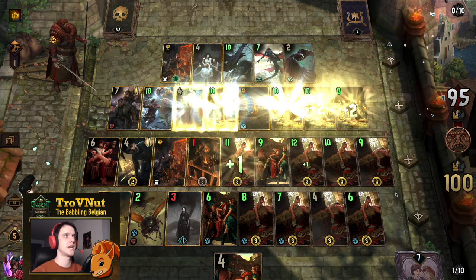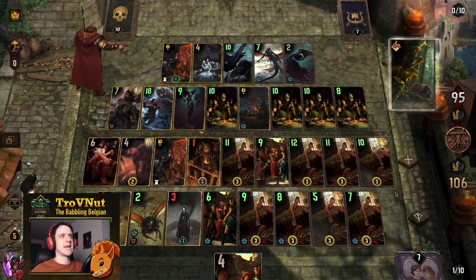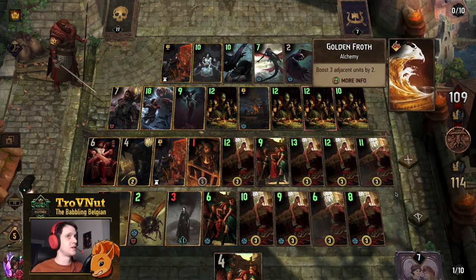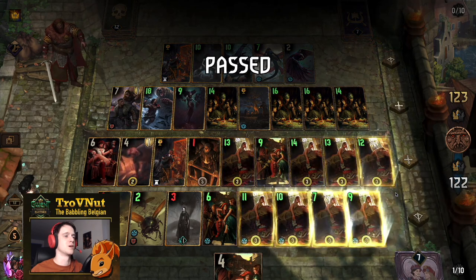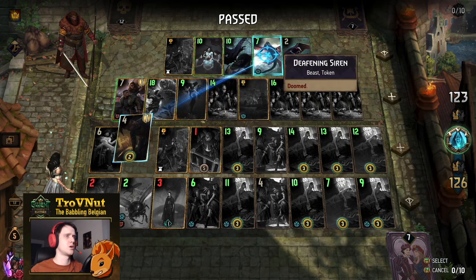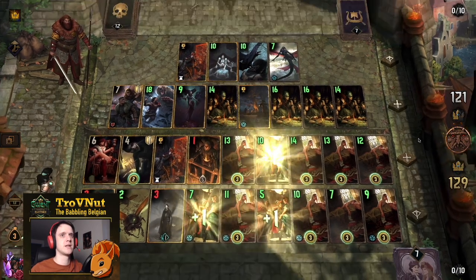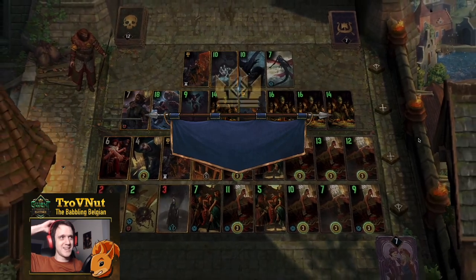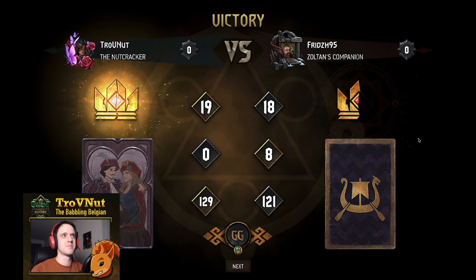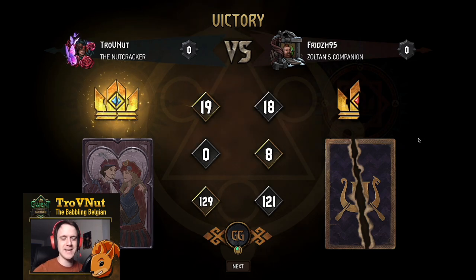Whatever our opponent does, we get equal points. The Murder Room generates more points for us, and even the Fraud will generate a lot of extra points. We put the last Passiflora Peach down and get one more tick from the Freak Show. Three points from the generating engines — and there we go: 129 points against what can only be described as the perfect Druid deck over there. They had all their cards and we just managed to overpower them completely with the Sly Seductresses.